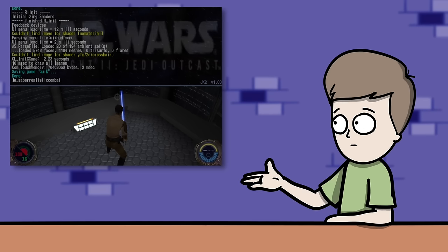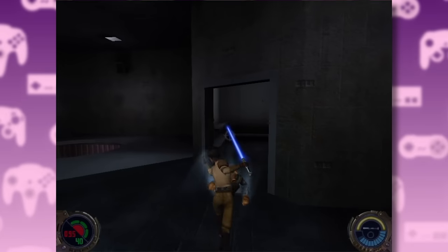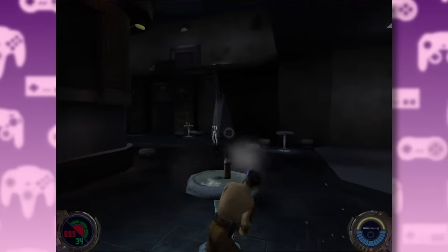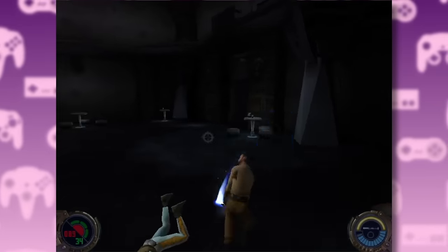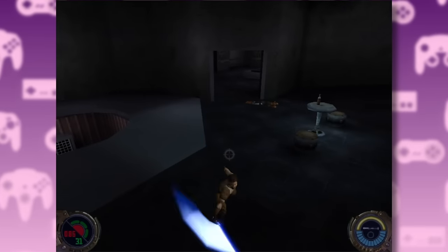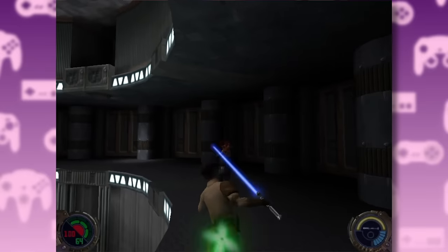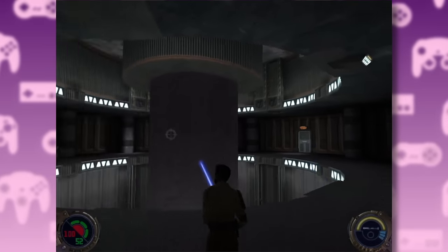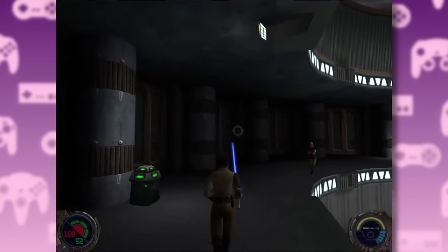I'd like to take a second to talk about cheats in this game. If this is your first time playing Jedi Outcast, then by all means play it the way it's been intended. But if you're replaying it, I would actually recommend you try messing around with the cheats — think of it as New Game Plus. Yes, having all of your force powers maxed out straight away takes away from the game's progression, but it also allows you to do things like this.